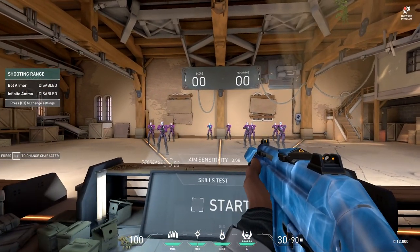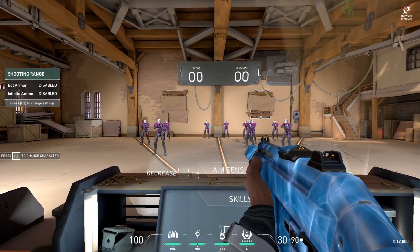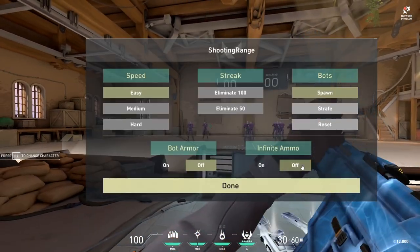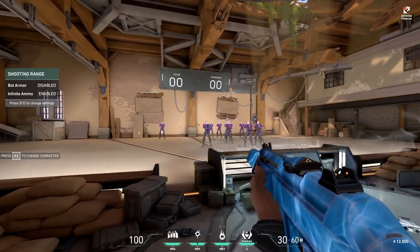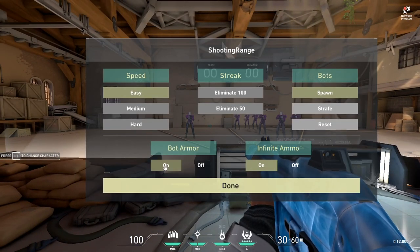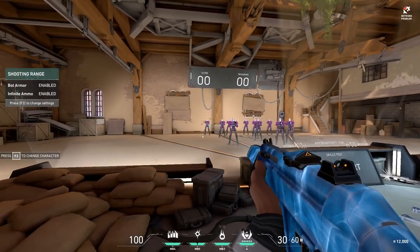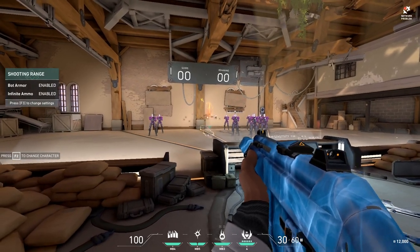For the next routine, set up the bots however you want and get about 200 kills just practicing the first zone of your spray. You can turn infinite ammo on for this because all you're doing is practicing those first few shots — these are the shots you should be killing people with in games. Make sure their armor is on so you're not just killing them after one bullet.